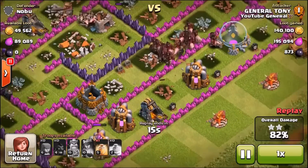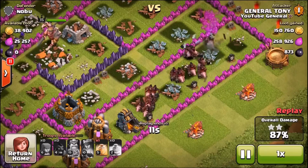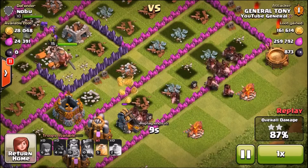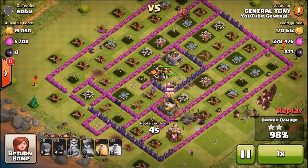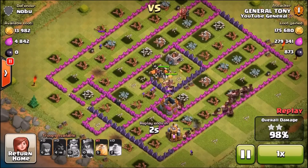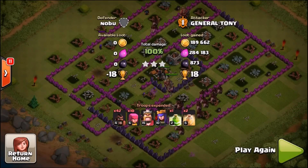These level 4 Hogs seem to have done a serious amount of damage. People have told me that level 4 and 5 Hogs are way stronger than level 3 and below. We are going to be getting level 5 Hogs soon, and when we do we will be testing them in war — so stay tuned and subscribe for that. The raid is over. We managed 189,000 gold, 284,000 elixir, and almost 1,000 DE — three stars.